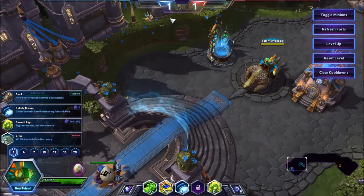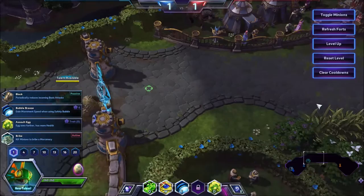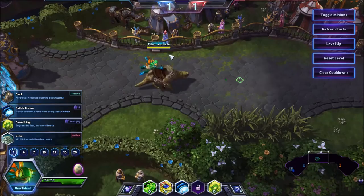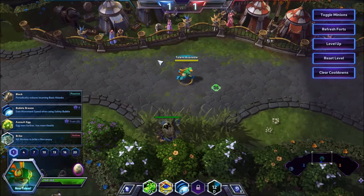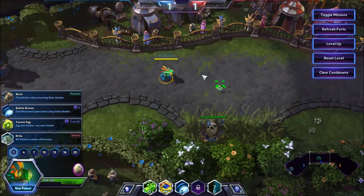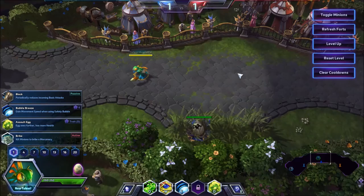When he dies he will respawn 5 seconds later and he will respawn at his egg. You can cast his trait to reposition the egg once every 15 seconds. So say we're in this lane — obviously this is a really bad example because it can quite easily be sniped. It has incredibly low HP as Murky does as well. But if you wanted to, you could put the egg down in this brush here, and that means that when I die I'll respawn here, rewarding them only 25% of the kill.